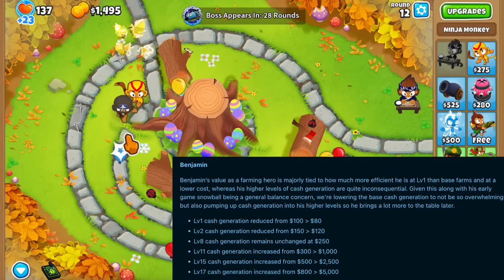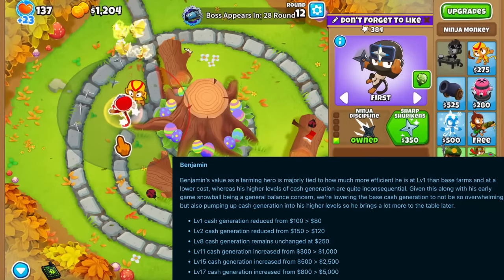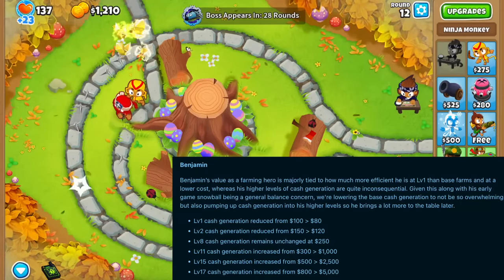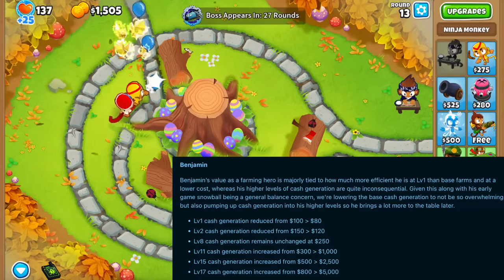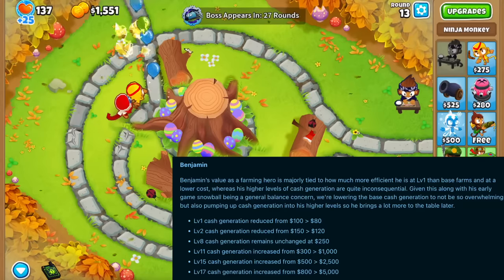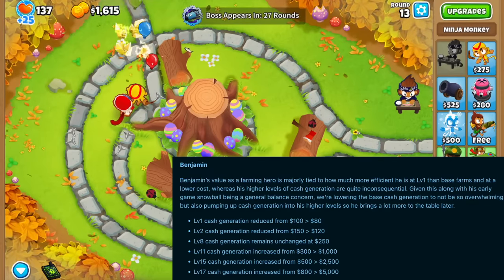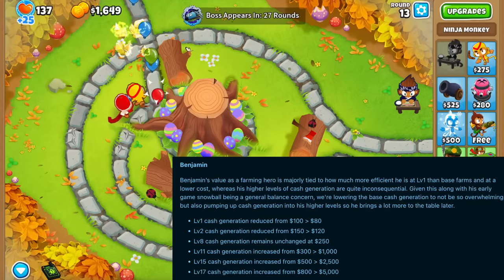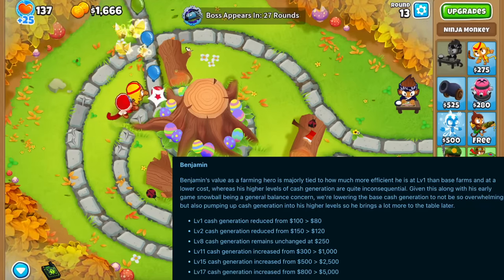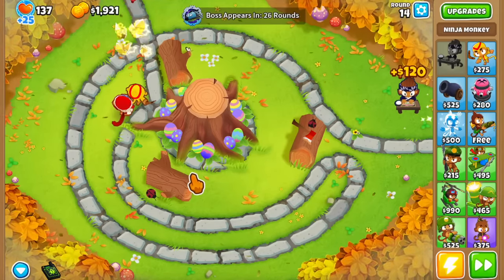The level 1 cash generation got reduced from 100 to 80. The level 2 cash generation got reduced from 150 to 120. Level 8 cash generation is unchanged, and then starting from level 11 you get these just absurd numbers. It went from 300 to 1,000, then from 500 to 2,500, and eventually 800 to $5,000 per round — that is the per-round income this guy is generating. The money really goes ham in the late game.